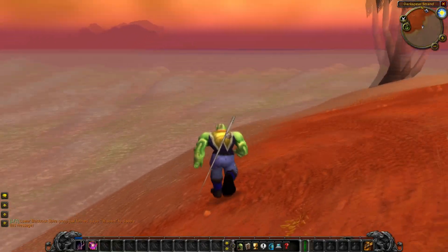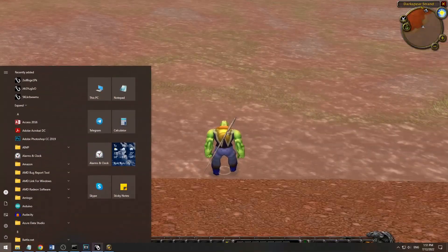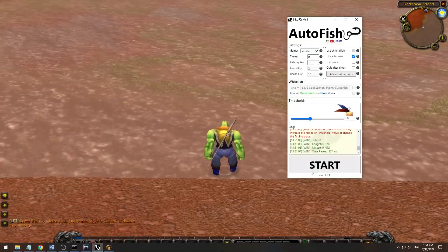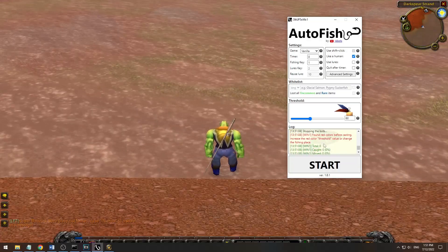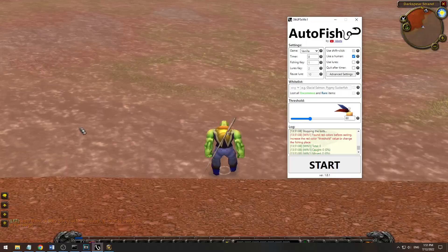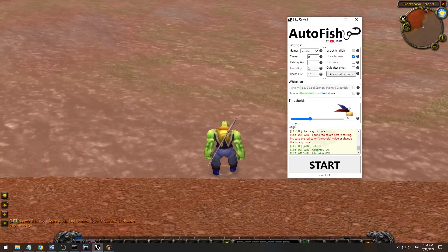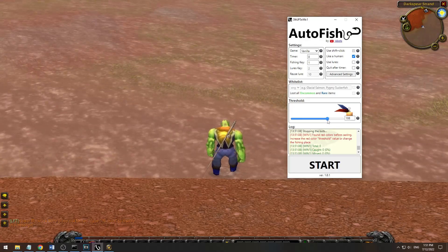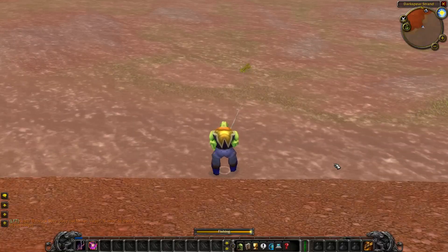Let's imagine the opposite of this situation. We want to fish in some reddish area like Durotar. We found a fishing place, press start, and we get an arrow that says there are red colors in the fishing zone. Well, yeah, there are some. So to make the bot avoid exactly these colors and simultaneously see the red feather on the bobber, we need to make our threshold value a little bit larger, like this. Let's see if it worked.